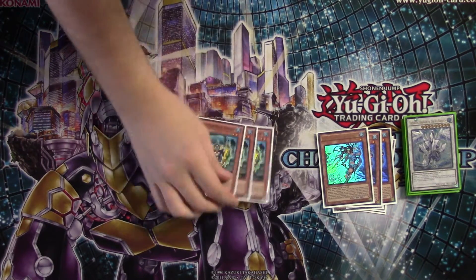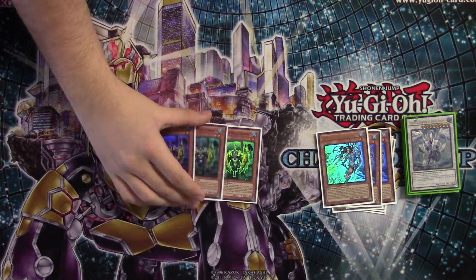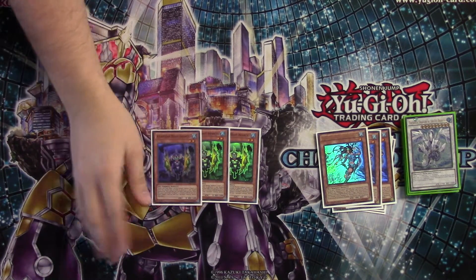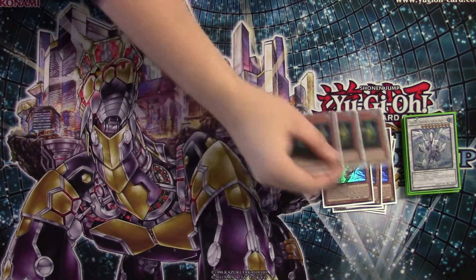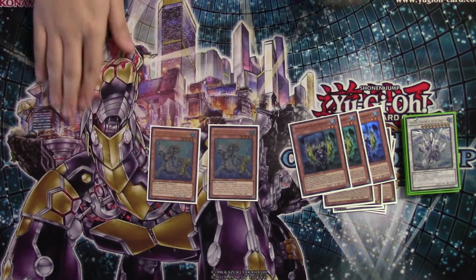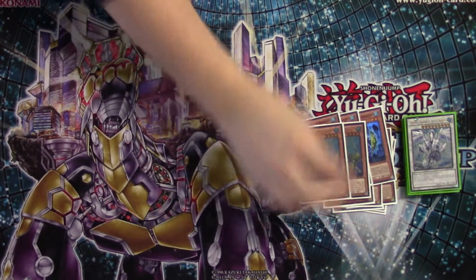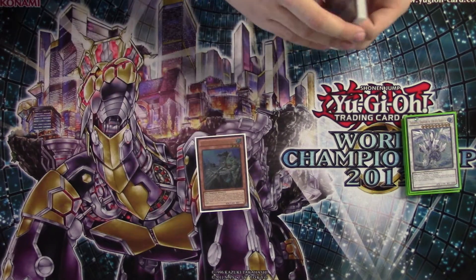We have a couple more Atlanteans. We have three copies of Heavy Infantry. The format is very focused on face-up cards right now — both Monarchs and Pendulums put all their cards face-up, all their eggs in one obvious basket. We have two copies of Dragoons because we can't play three — it's just not allowed. But we do have two of them, and it is just the linchpin of our deck. And then one copy of Marksman, so we have a little more variety in what we can do with our Atlantean effects.